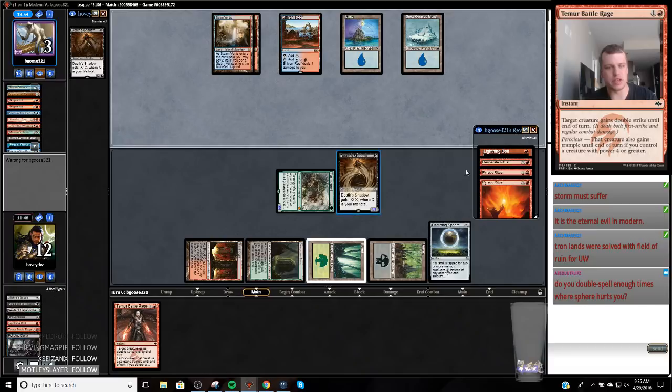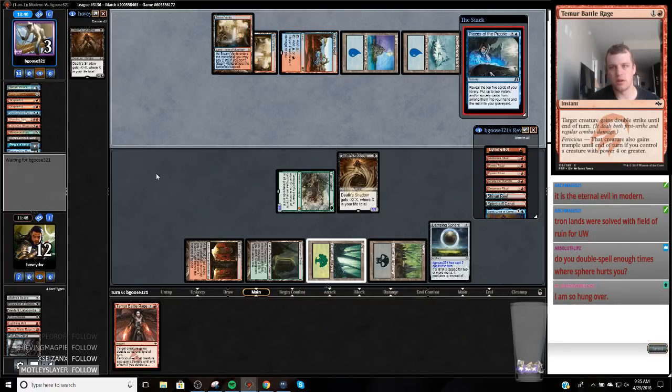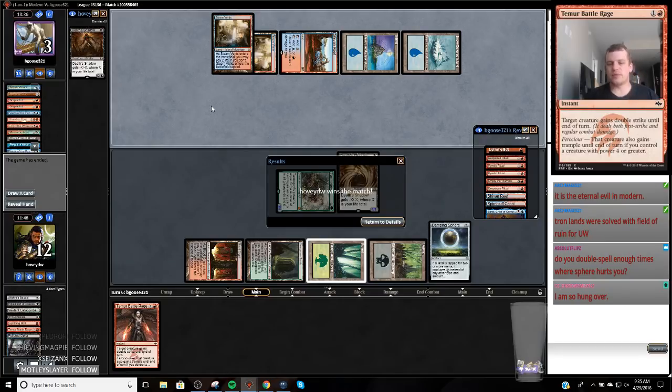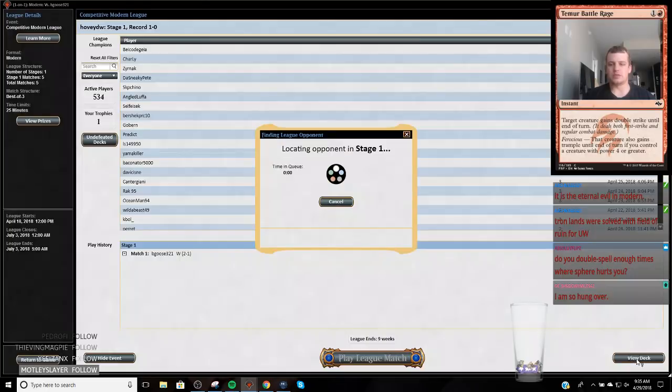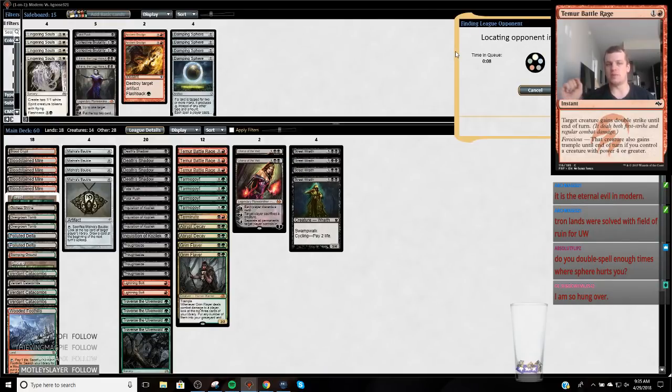I definitely think the Sphere hurts Death Shadow, but it's hurting my opponent much more than it's hurting me — I'm just gonna fetch a basic and play this Shadow. If we draw any way to deal ourselves damage next turn we're good, and that's a lot of draws: cycle, Street Wraith. Manamorphose is even but they just made double blue, so all these cantrips cost more — they're just super dead. It's like Jerry Thompson used to play Trinisphere in Shardless Bug sideboards — yes it hurts me, but it hurts my opponent a lot more. I'll be right back — gonna get some more coffee.